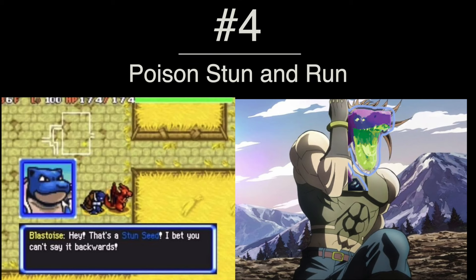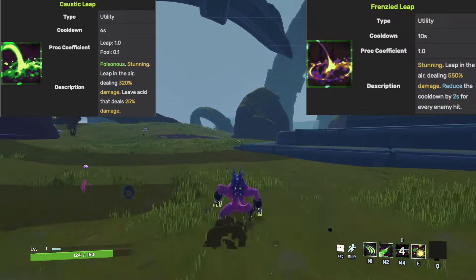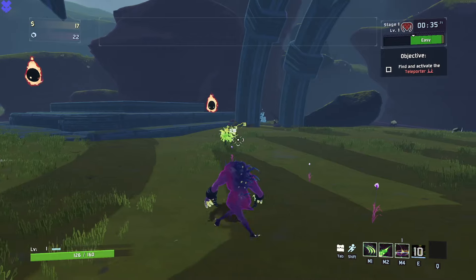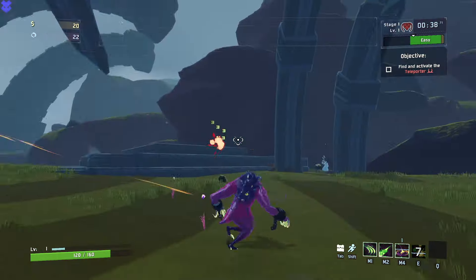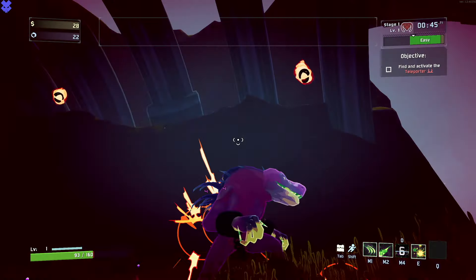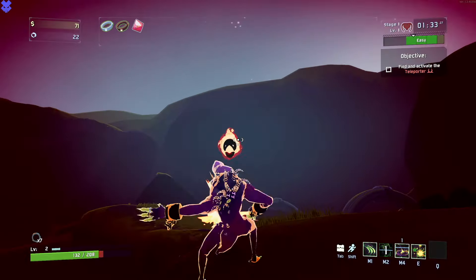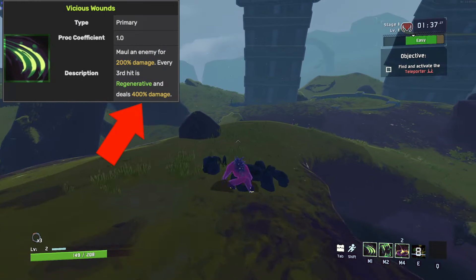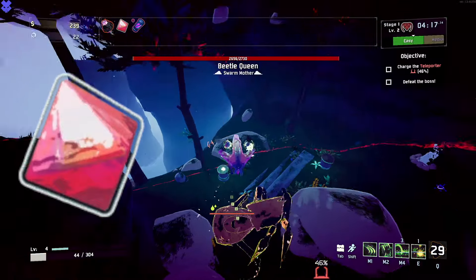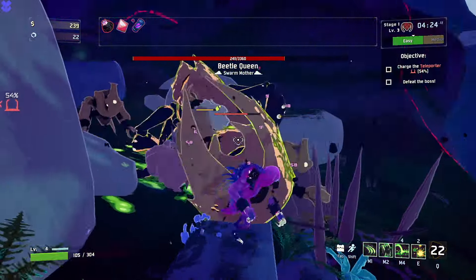Tip numero quattro is the Poison Stunnin' Run. We already mentioned Akrid's utility skills, the Caustic and Frenzied Leap, and their usefulness as a mobility skill. Frenzied Leap is definitely a better move for dealing raw damage, since it does 520% as opposed to Caustic Leap's 320%, and has the additional benefit of being able to proc the bands reliably, which can also be done by his third hit combo of Vicious Wounds, but you have to get a lot closer and it takes longer to pull off. Regardless of which you choose, the Focus Crystal is a must-have as it immediately increases the damage done to up-close enemies, and since this is a melee attack, you're getting that bonus every time.